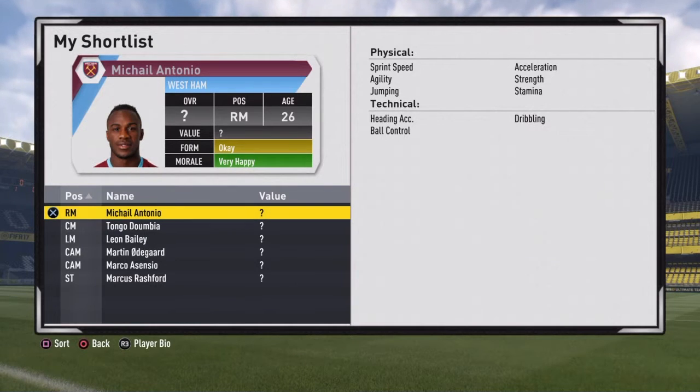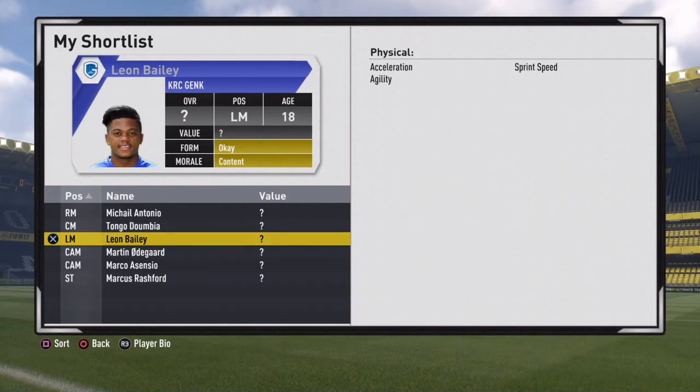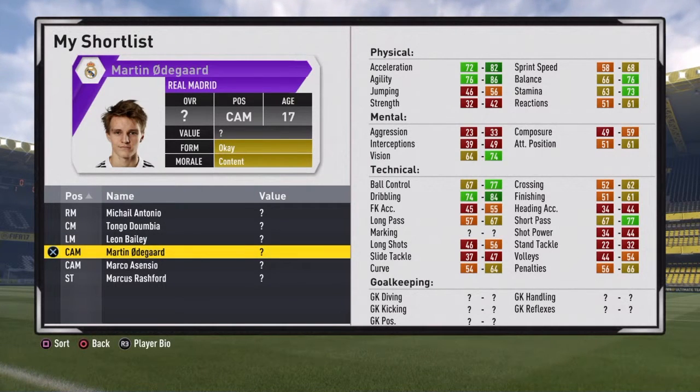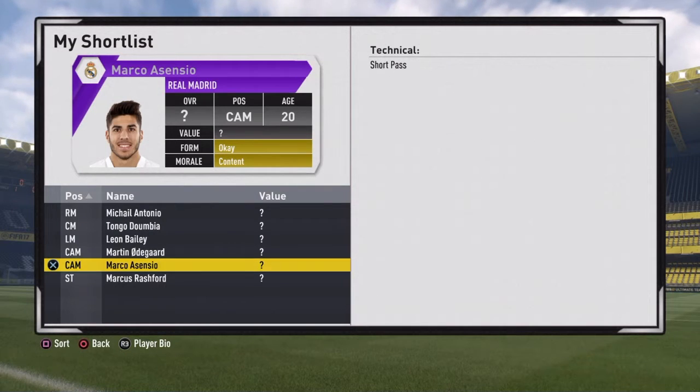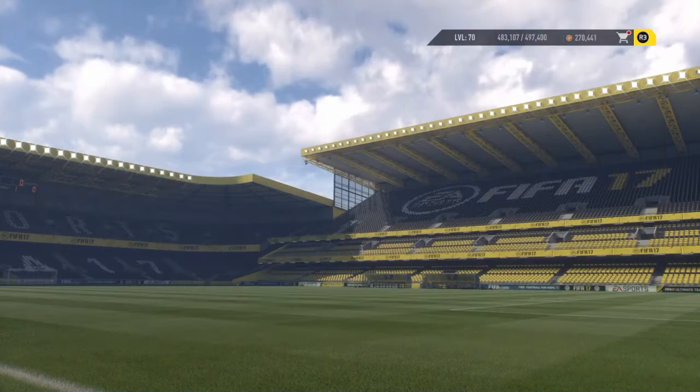First player I've got is Michail Antonio — very fast, and pace is a pretty good thing in FIFA 17. Tongo Dumbia has decent pace, dribbling, shooting and passing — very strong and well-rounded. We've got Leon Bailey, he's Jamaican, pretty fast winger — exactly who we need. We've also got Martin Odegaard, a lot of people know about him. Asensio I'm a little worried about because he's probably pretty expensive. And we've also got Marcus Rashford who I'll probably get on loan — 6'2", very tall and fast.